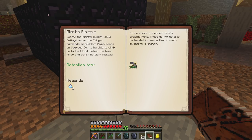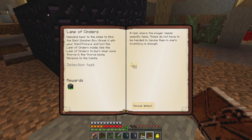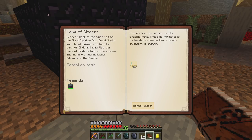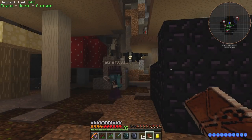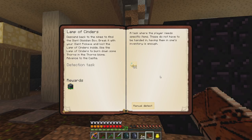Locate the giant's twilight cow cottage above the highlands. Plant the magic beans in uberous soil to be able to climb up to the cloud. Well, we just kind of flew up there, so I guess we need the magic beans. I still have — find the lamp of cinders in the troll caves. Yeah, that's what I have. Lamp of cinders. In the quest book we're on the lamp of cinders because we just did the magic beans and the giant pickaxe.